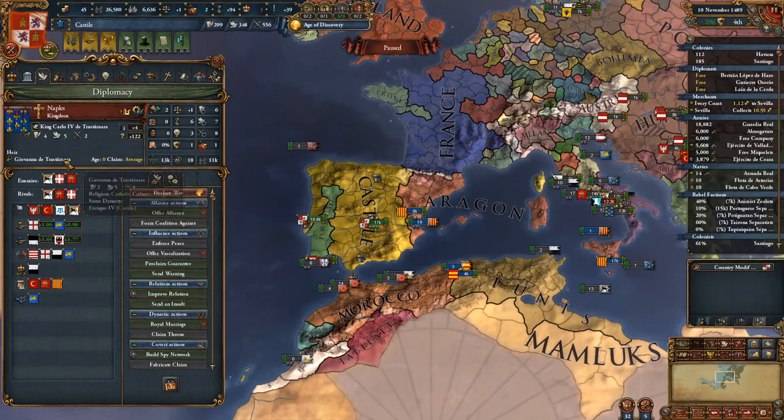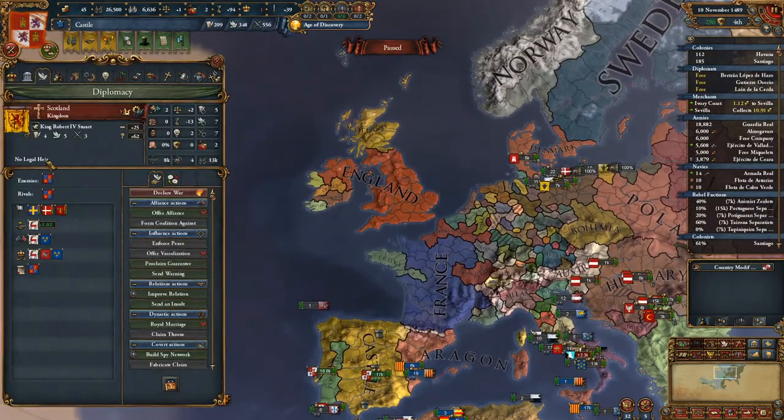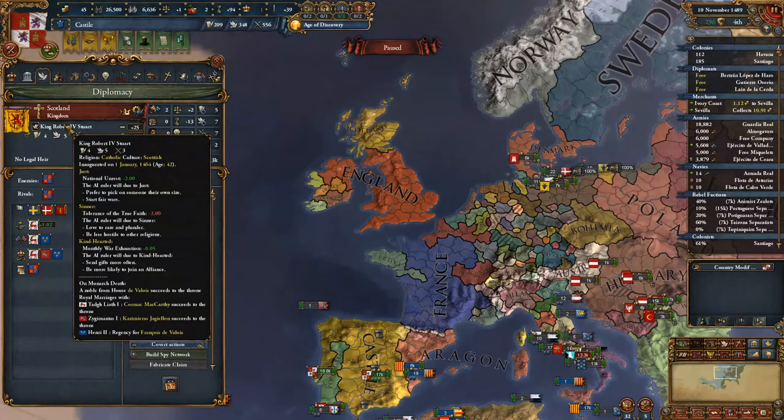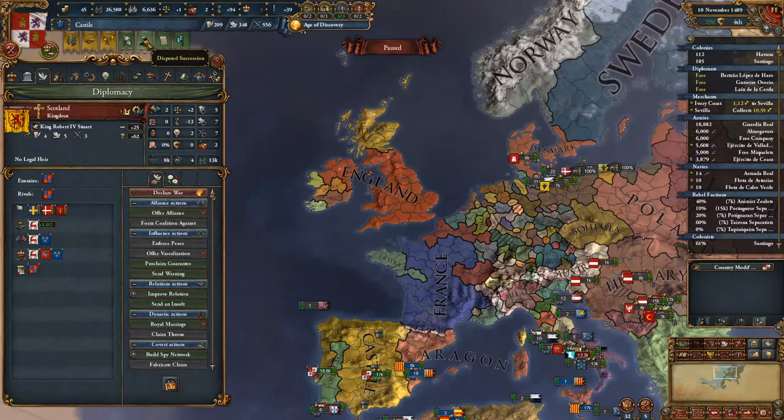Naples has an heir, so that's not a thing here. Let's take a look — Scotland, to kind of explain it. There's no legal heir in Scotland. So on his death, a noble from the house of de Valois would succeed to the throne, because he has a marriage with those three nations and France has the highest development. So their preferred prince would get placed on the throne, and they would have de Valois instead.